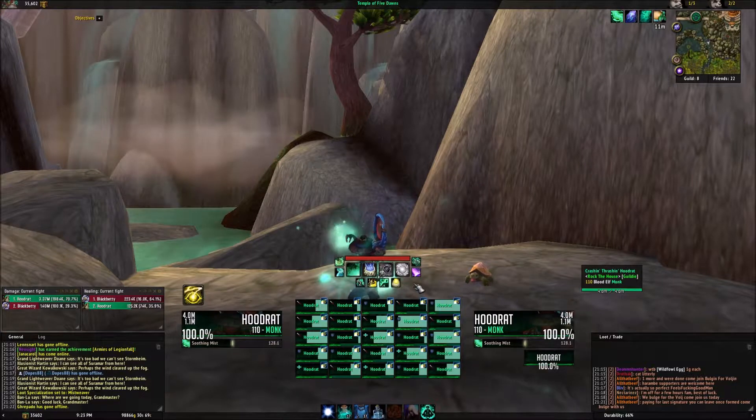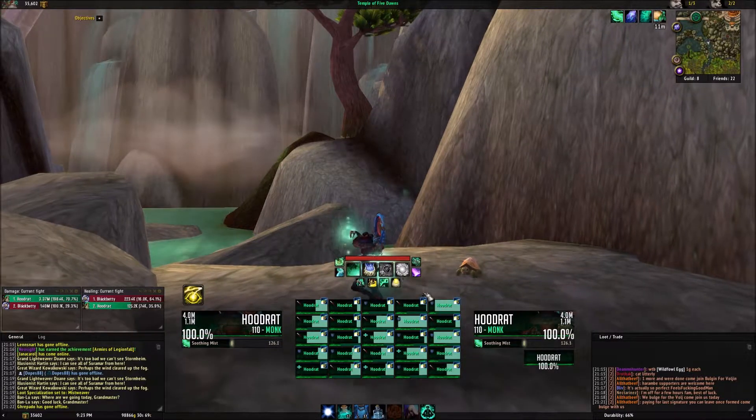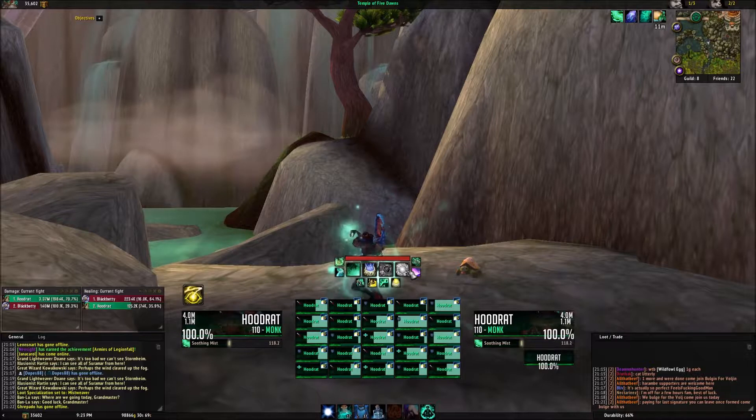You could use all of this, and what I really like about these is that when I'm using Essence Font, it shows me how many people are in range of my Essence Font so that I'm not wasting it on, like, three people.